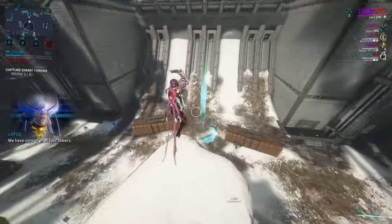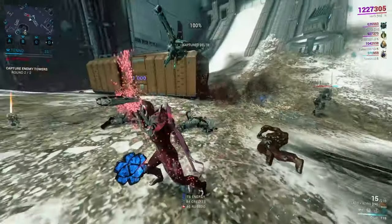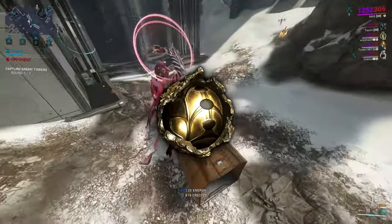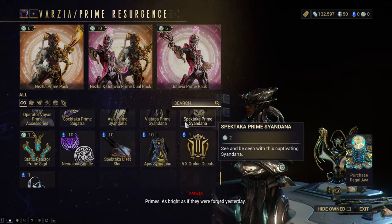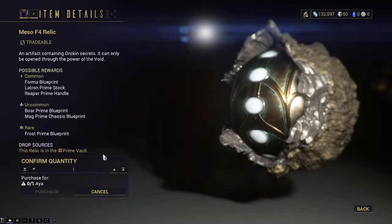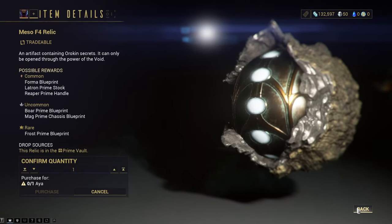If you want to wait to sell full sets, you will make more platinum, but since we don't have a reliable source of getting Axi Relics very early on, this will be a very painful and slow method. One very underrated method of making platinum is with Aya. This resource has a chance to drop instead of a relic, and in the prime resurgence tab you can buy vaulted relics. The prices for these are a lot better than unvaulted relics, and you should never sell these as prime junk — rather sell them through Warframe Market or through chat.